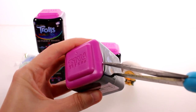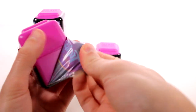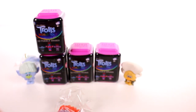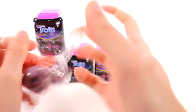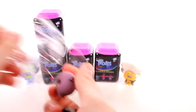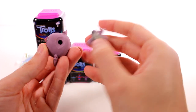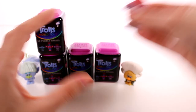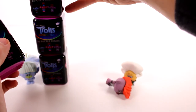Alright, and we have Queen Barb! Yes! Let's get Queen Barb out of here. So she has her little mohawk here that we got to put on, and then her body. Ta-da! She looks so cool. Awesome. Let's put her right here — making a mess. Let's get this one open.